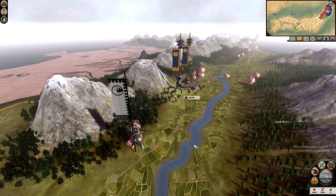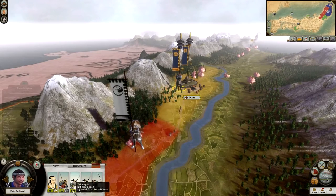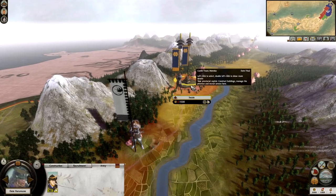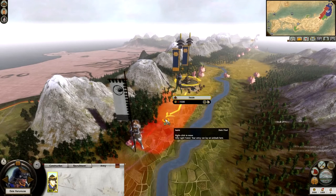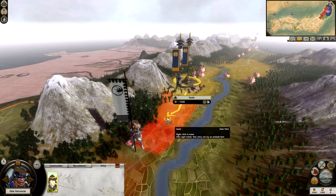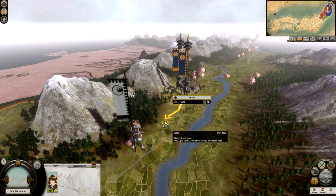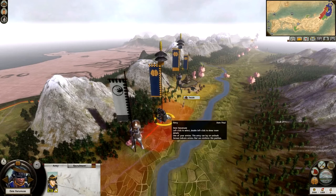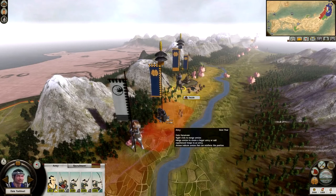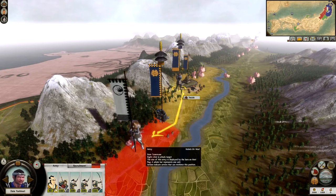Now we're going to look at the battle system. Date Yoshinori is here with 5 units, and they have 5 units. I'm going to try and give myself an advantage — I have my other general Date Haramune, and I'm going to put him on the border. Holding the right mouse button, you can see a red arrow pointing towards him, which means he can deploy in this battle. The reason I'm keeping them in separate stacks is because if you have generals in separate stacks they both level up. If they were both in one stack, only one of them would level up.